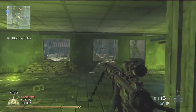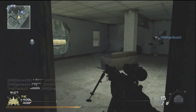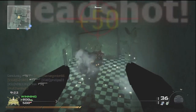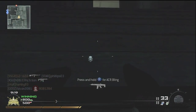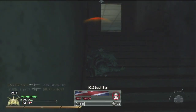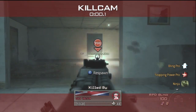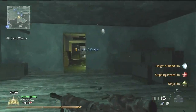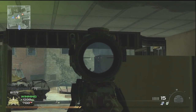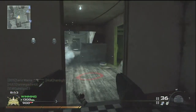Here I get a quick kill and I'm going to switch over to my akimbo shotguns because I hear someone coming, and I make quick work of him. If you haven't tried this setup with the akimbos, especially with the shotguns, I'd definitely suggest you try it. I actually picked up that tip from Hutch in one of his videos — he recommended using them because they are pretty powerful, and if you are in close quarters, they are pretty much a one-shot, one-kill. So they actually work pretty well on this map.